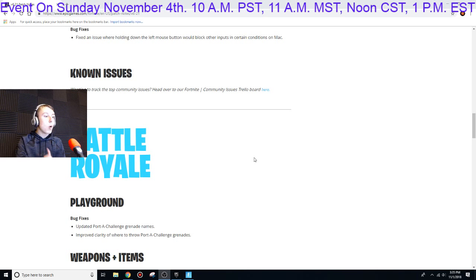In Playground, they updated the port-a-challenge grenade names and improved the clarity on where to throw it, because a lot of people probably have been having that problem. I've been having that problem in Playground.